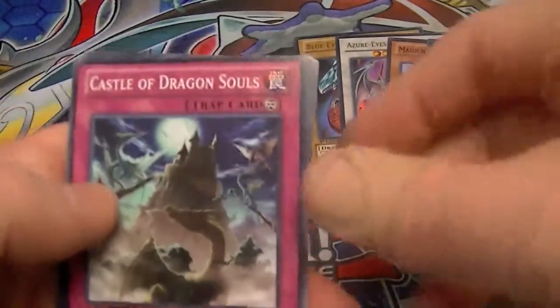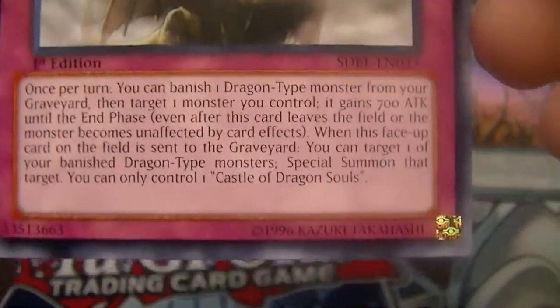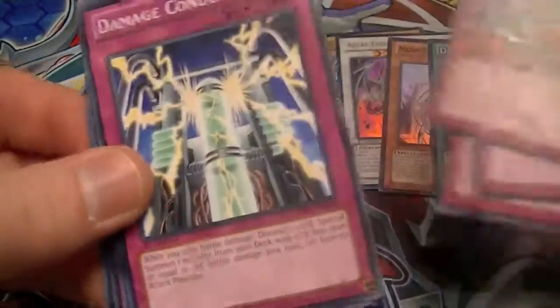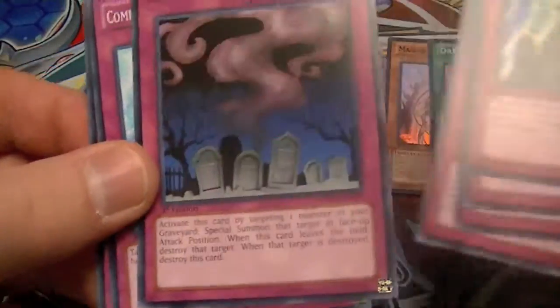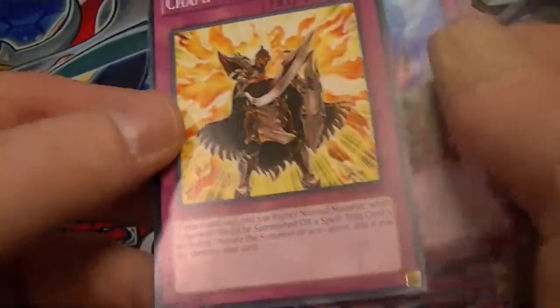And for traps: Castle of Dragon Souls — this is the other new card — Fiendish Chain, Kunai with Chain, Damage Condenser, Call of the Haunted, Compulsory Evacuation Device, and Champion's Vigilance.